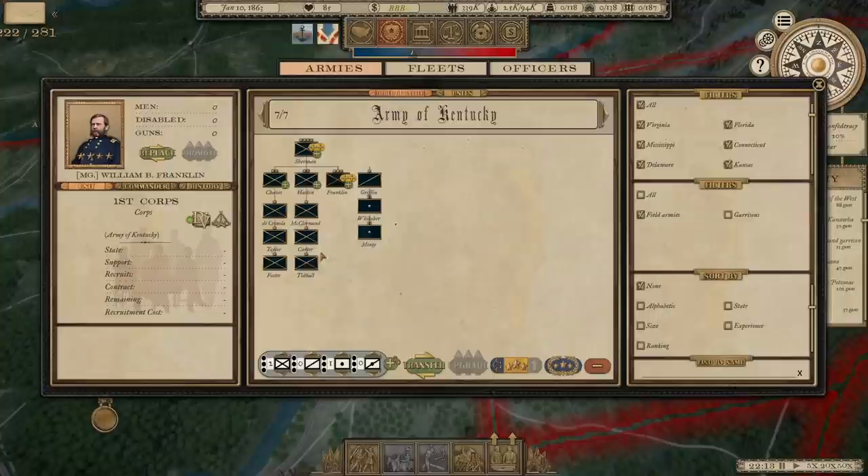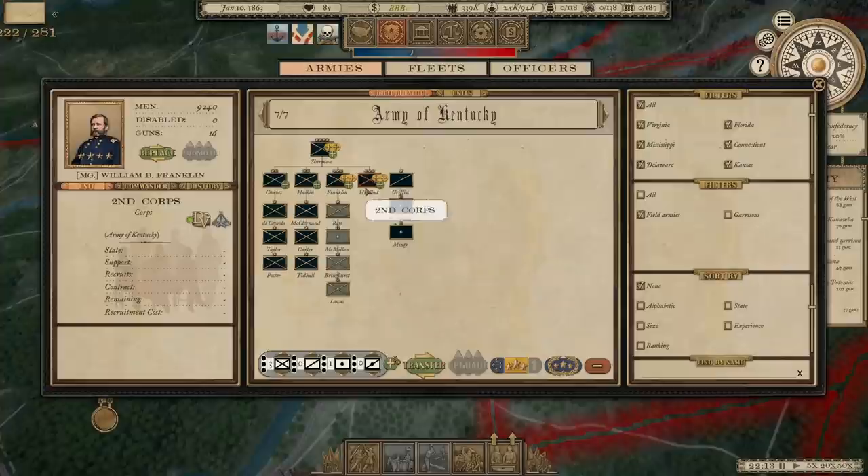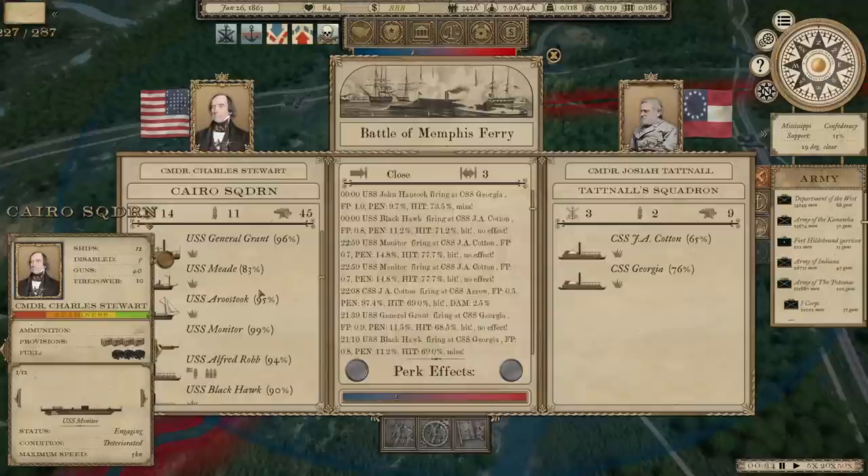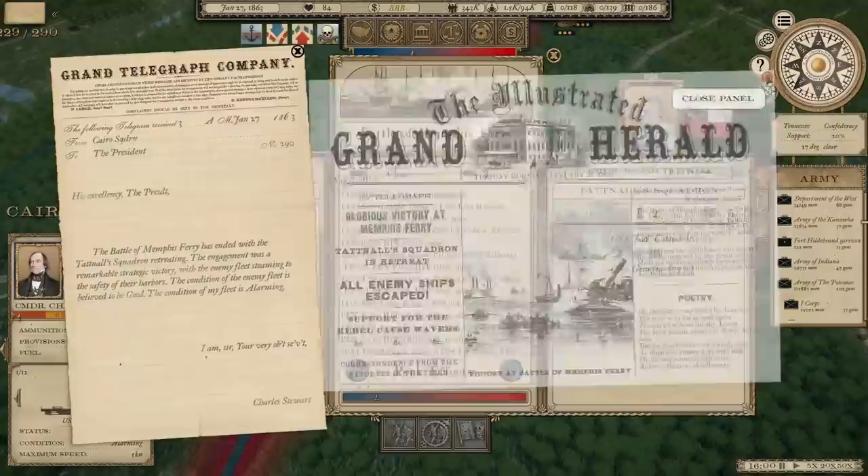The new division is going to be under William Buell Franklin. Actually, that's a core — that's really not what we want here. We'll have to fix that. What we can do is just drag everything over. Alright, we've got a naval battle going here and it looks like we won a victory. All the enemy ships escaped, but a couple were in pretty poor condition.